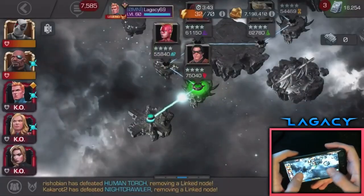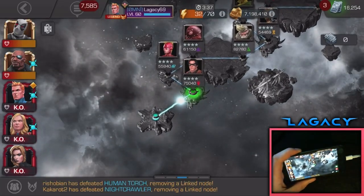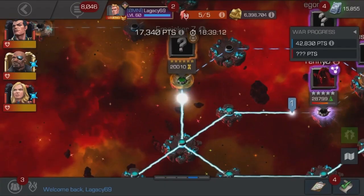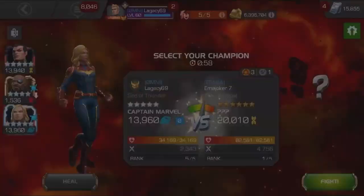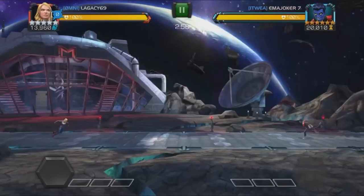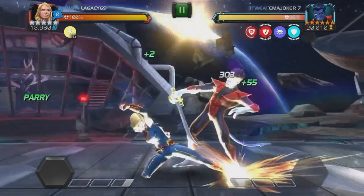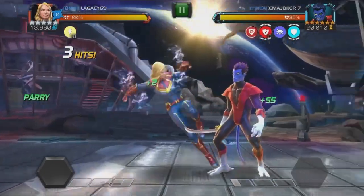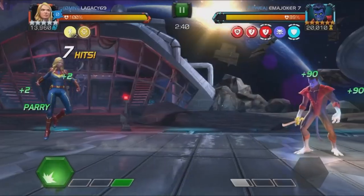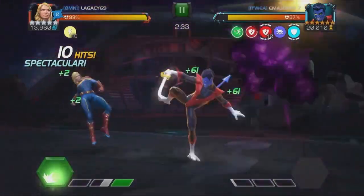Now we're gonna go ahead and analyze some Alliance War gameplay that I did about a week ago. I didn't upload the war - there's been so much content lately. So we're back with some Alliance War gameplay. I'm gonna be taking path seven, the hidden path. I put on some detect masteries I haven't used since the old Alliance War map. The reason I wanted to show this gameplay is because I used the reparry method quite a few times in a lot of matchups. I'll try to call it out when I hit a reparry - on some matchups it's really important, like we have some Havoks and Iron Man Infinity War coming up.